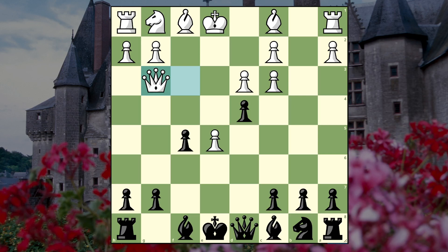After queen g3, another move is blockading the pawn, but knight c6 makes a lot of sense - it puts pressure, develops the knight, and protects d4. So that is what I played, and now my opponent went bishop to e2.